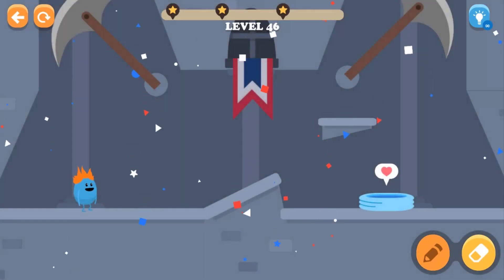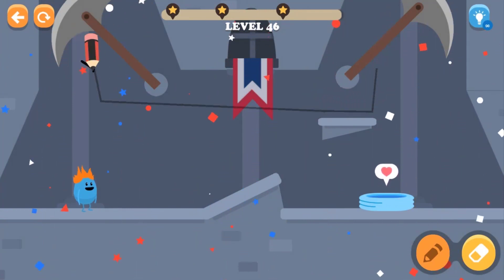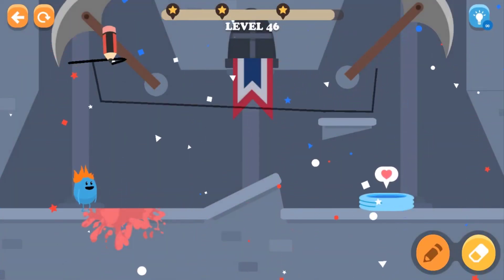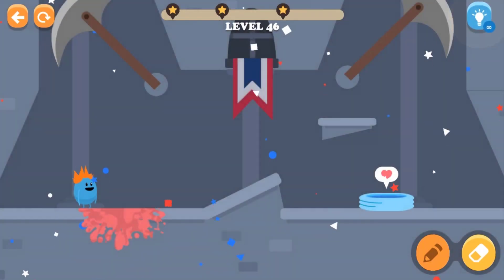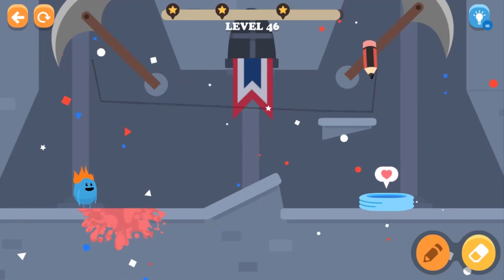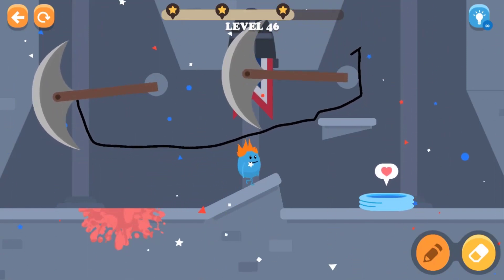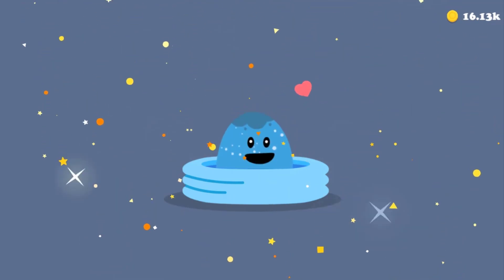We are in level 46. We need to draw a line to prevent those two objects from hitting the cop. The lion can hit the character too — that was something new! Let's draw this line carefully. Can I walk to the place? Yes, I got it!